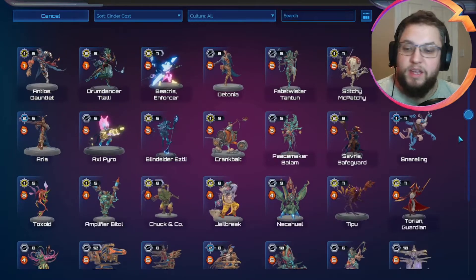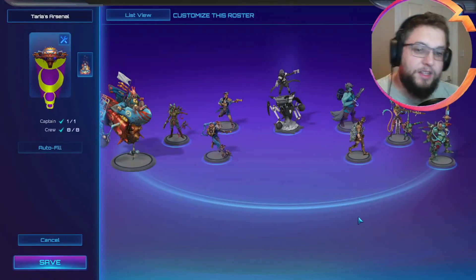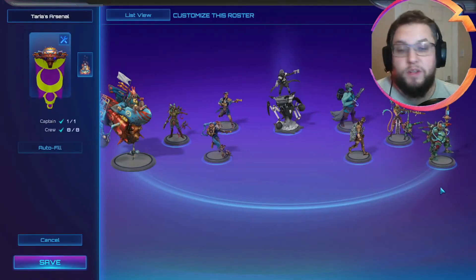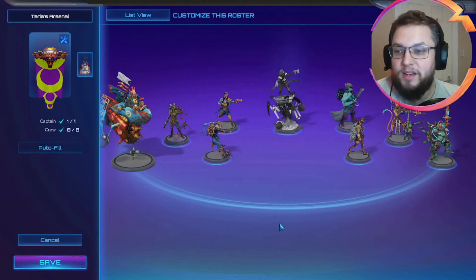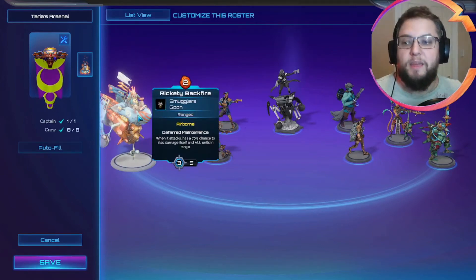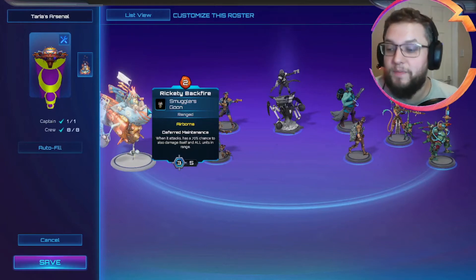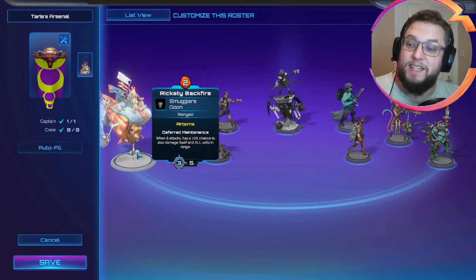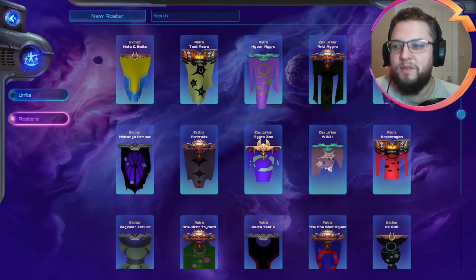Instead, I'm going to sort by Cindercost and find Amplify Bytol. Bytol works really well with everything in the list, but especially Shrapnel with Rapid Fire and Rickety Backfire. Because Bytol gives Rickety plus one attack, Rickety deals eight damage if it explodes, since the bonus damage also affects the explosion. With Rapid Fire, that can go up to 16 damage in one turn just from Rickety Backfire — so I think that's what we're going to go for instead.